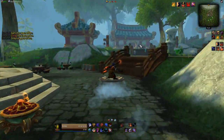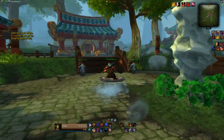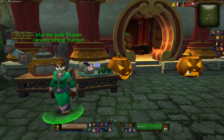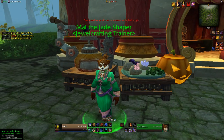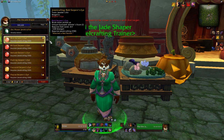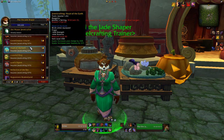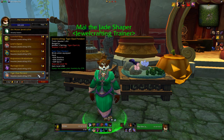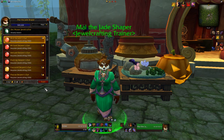Once you've reached Greenstone Village, head to the north building, and to the left of the door outside, you'll find Mai the Jade Shaper — a female pandaren who will teach you a whole bunch of jewelcrafting recipes. She'll teach you the epic gem cuts that are jewelcrafting only, but at the bottom of her list she'll also teach you the 450 jewelry recipes. These are incredibly valuable, and I hope you guys can make a whole lot of gold with them.